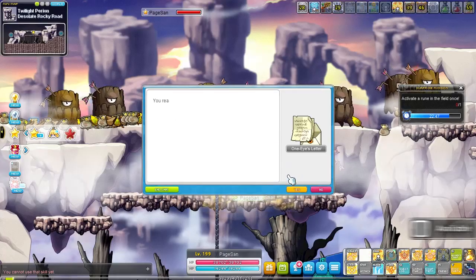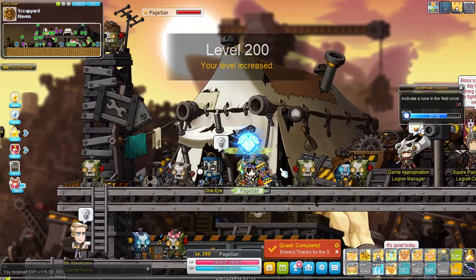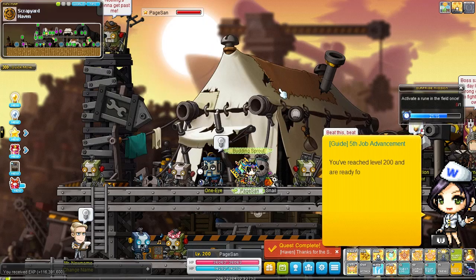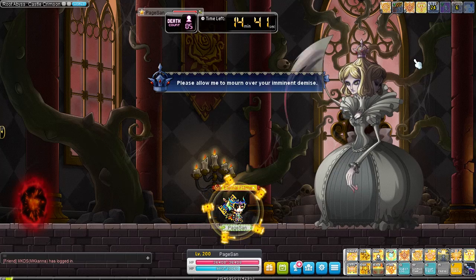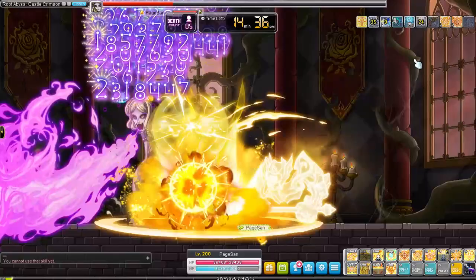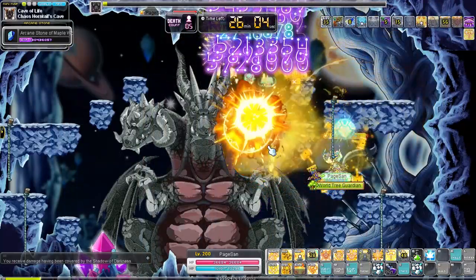Just to mention it one more time for everyone who didn't know yet: if you are struggling to get those final levels, use the level 190 Scrapyard quest called 'Haven a New Home' to get a free level up. This works at level 199 so you'll be level 200 right away after completing this small questline. Also, if you are starting on a main or plan to turn your character into a bossing mule, make sure to start the Root Abyss questline. You'll still have to defeat the normal bosses 5 times before you can fight their chaos versions. These bosses are necessary to get permanent level 150 gear, and this questline cannot be skipped.